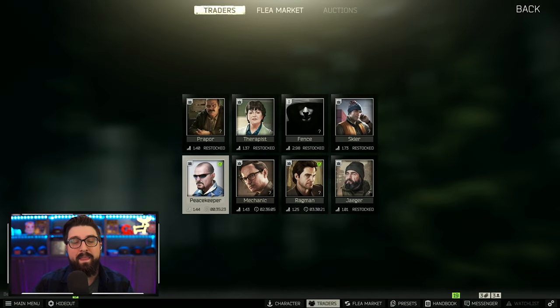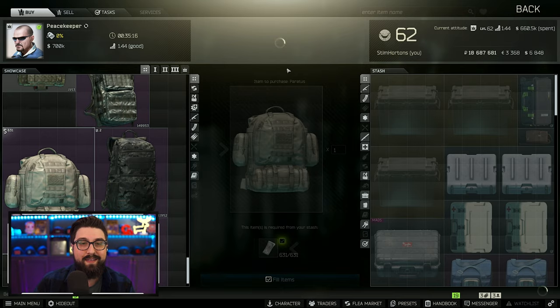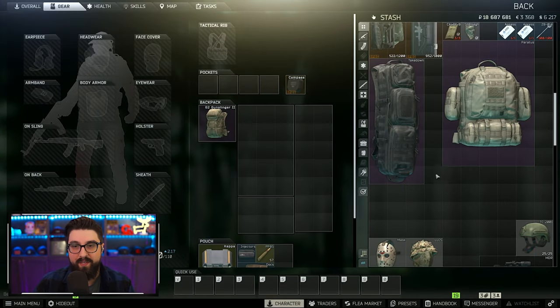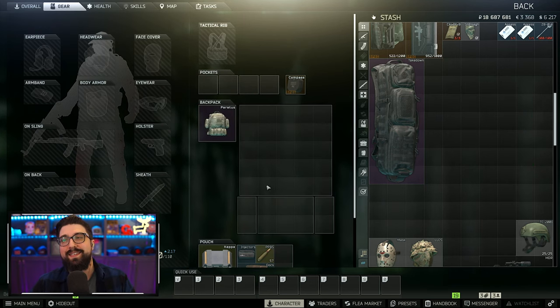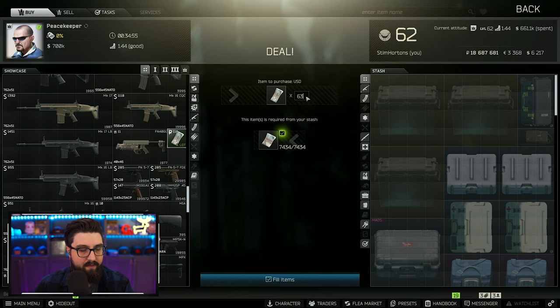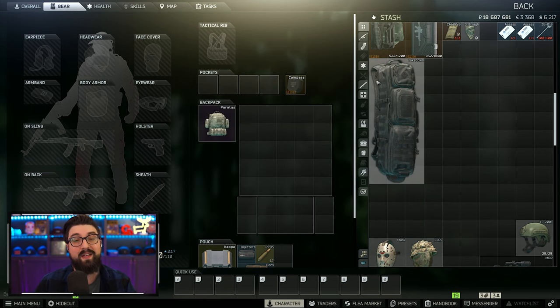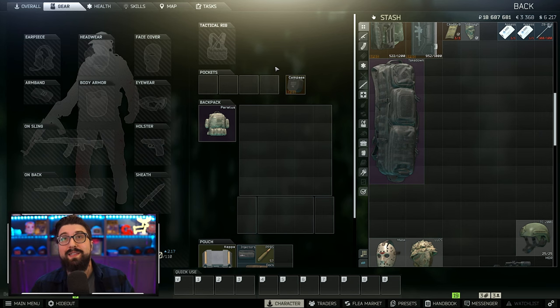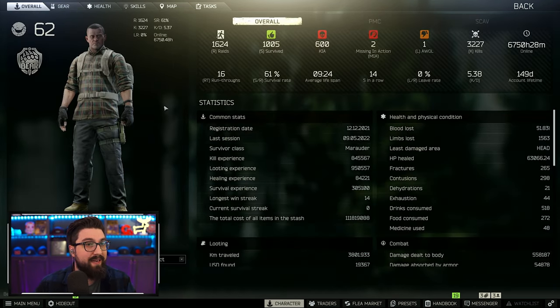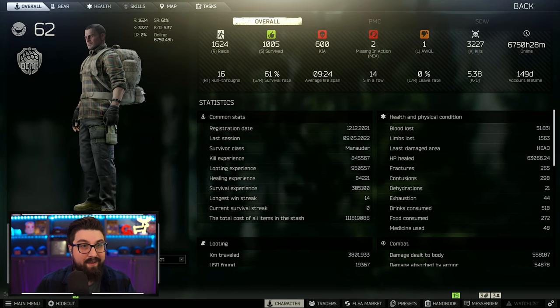You guys aren't going to like this backpack but it is more expensive and definitely super unique — it's the Paratus. It's about 74,000 rubles and has 35 slots, so the Gunslinger is still better value. But if you want something unique, the Paratus will do that. You just want to be able to tell your teammates apart right away, and it's definitely doing that.